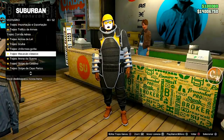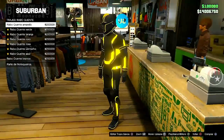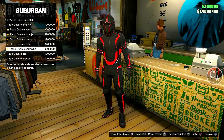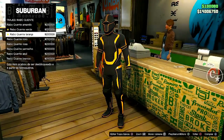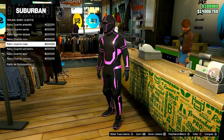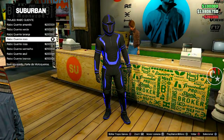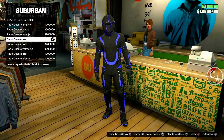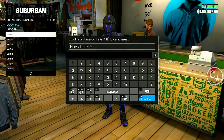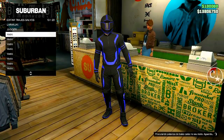Então galera, é simples. Primeira coisa: a gente vai até os trajes do Tron, do Rabo Quente, e vocês vão escolher um sapato que você quer bugar na calça. A única coisa que a gente vai utilizar deste traje é o sapatinho do Tron. Tem o branco, verde, azul, rosa, laranja, vermelho — eu vou escolher o roxo, porque combina mais com o azul do que o próprio azul. Vamos salvar este traje em algum slot que você tiver disponível. É simples, muito top, e dá para fazer coisas bem bacanas através deste vídeo.